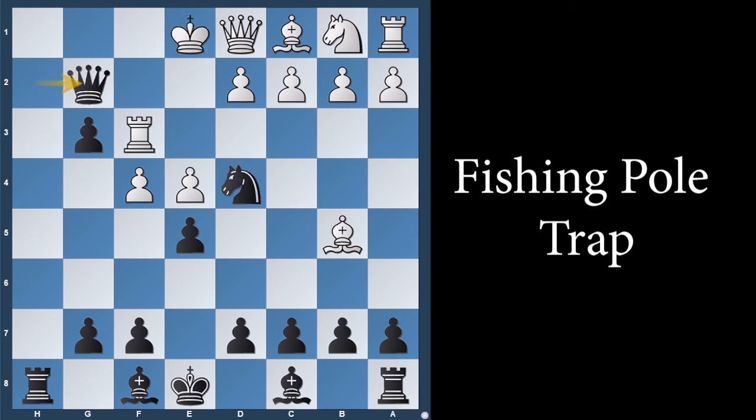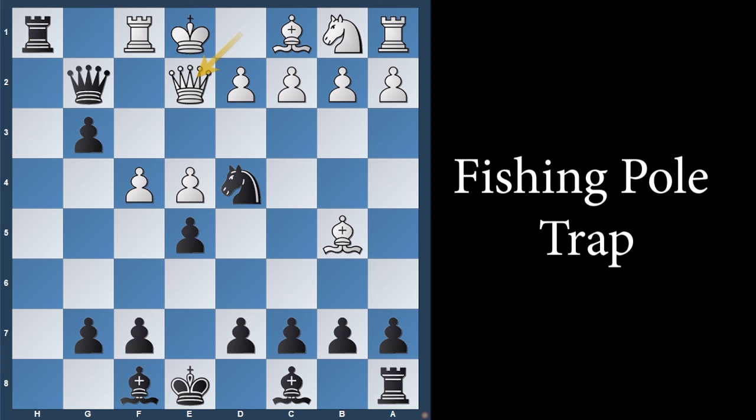If king to e1, queen takes the pawn on g2. If rook to f1, rook to h1 comes in. Queen to e2 may happen, just to pick up the queen. And this game is winning for you from here. For any further variation, you know how to handle yourself.